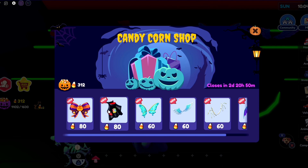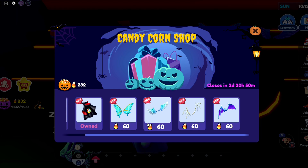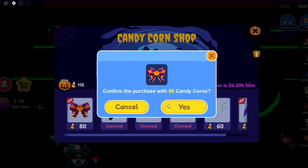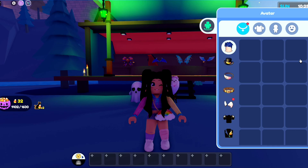Look at all of these items! A Harry Potter item — yes, I want that! I was going to wait but I'm not. Okay, I have 200 candy corns and I want those wings too. I also want these ones — do I have enough? Let's go ahead and get this one — wait, it's 32.